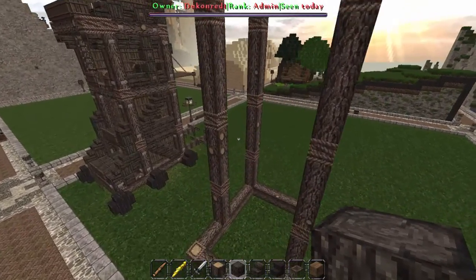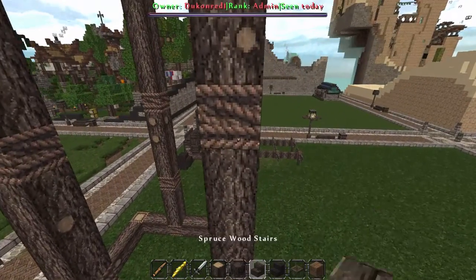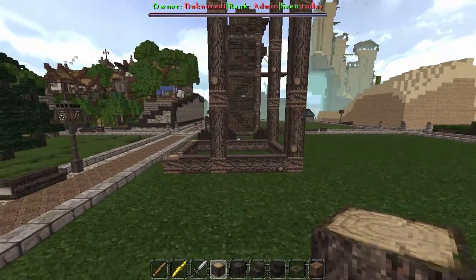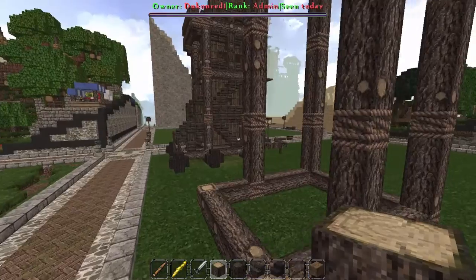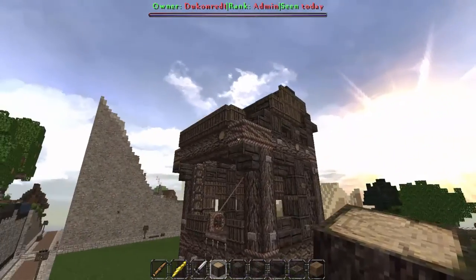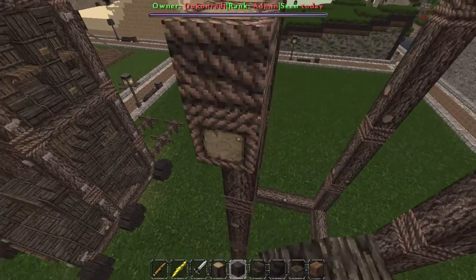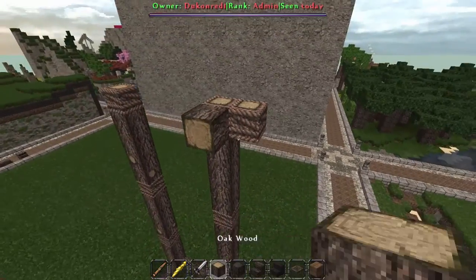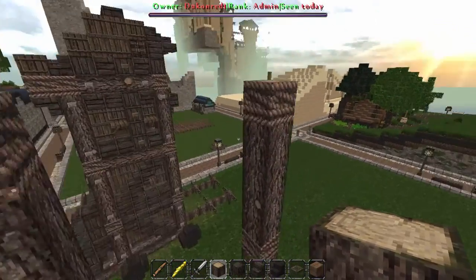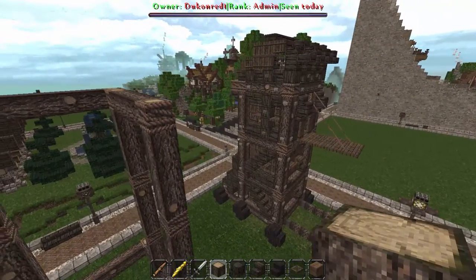All right, guys, so there we go. We have our basic tower down. I did something wrong here so this is going to have to come down one right there — there we are. We have four blocks there and now that looks pretty even, how that's supposed to be. Now what we're going to do is, as you can see here, we have links between the top section and also the section up here — it comes out one. So we're going to make our top section and go across like so, and then link all of these.